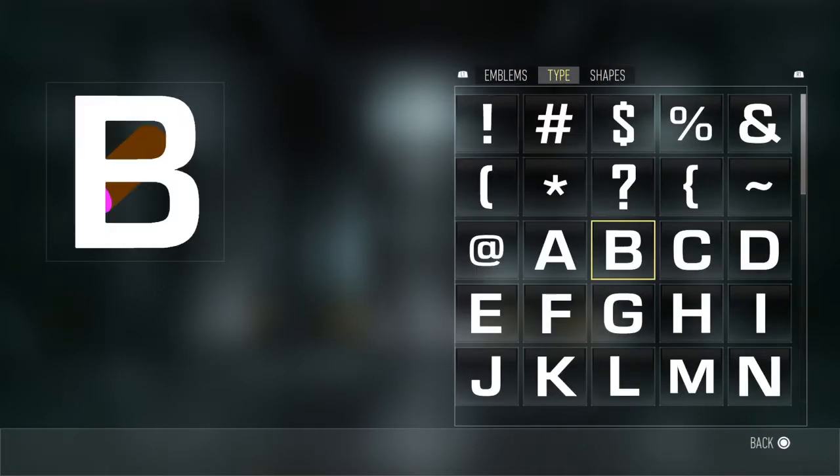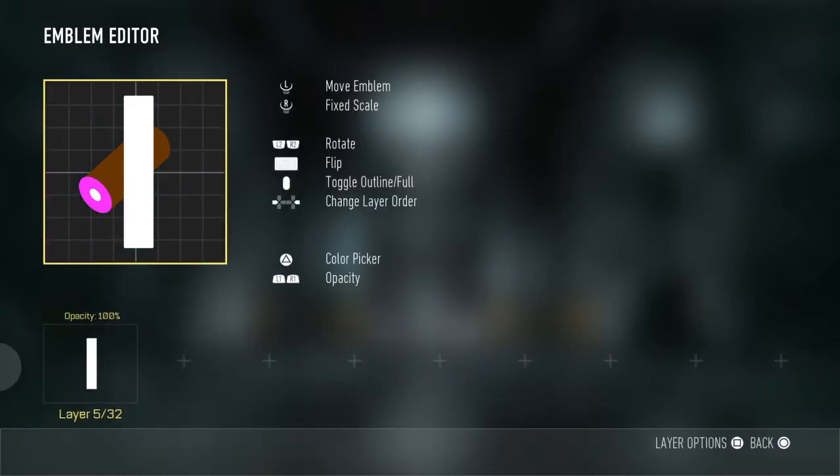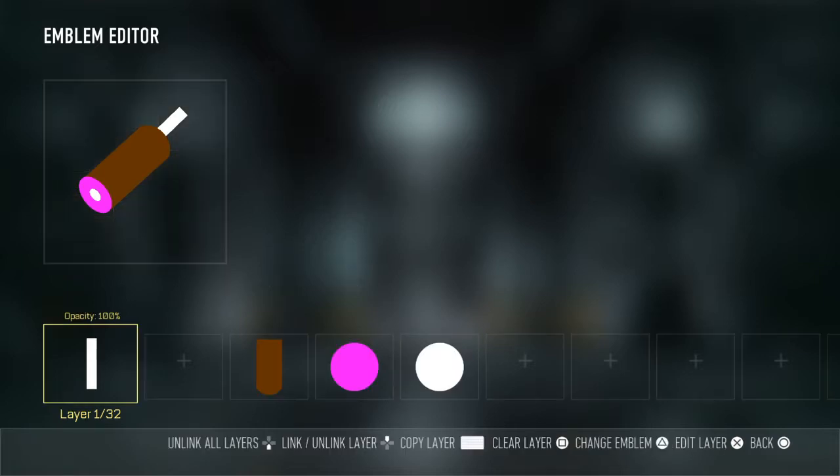Now go to the type with the eye shape. Move that down to the back, shrink it down so it's about right there.